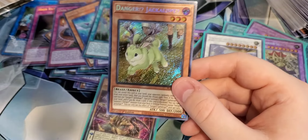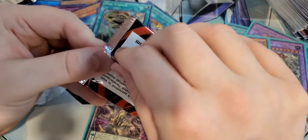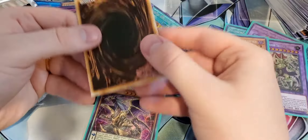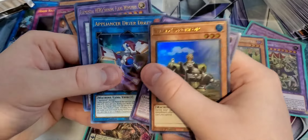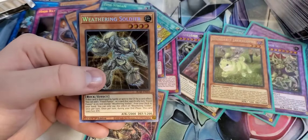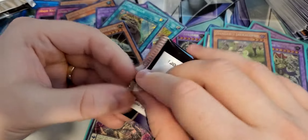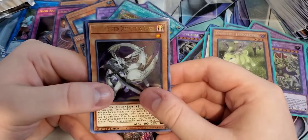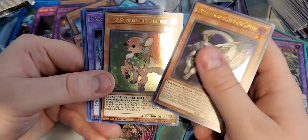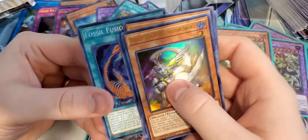Last pack from the first box — can we hit one of those big cards? Intruder Alarm Yellow Alert — pretty cool looking card. Elemental Hero Neos Alias. Galaxy Worm. Appliancer. And Weathering Soldier — destroy by battle or sent to the graveyard by card effect, you can add one Fossil Fusion or card. So Weathering Soldier helps you search out those Fossil cards. Let's get into the next box of Battles of Legends.